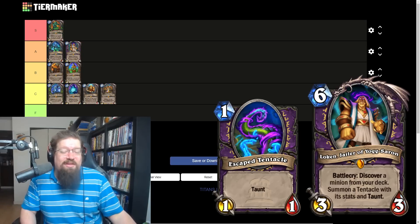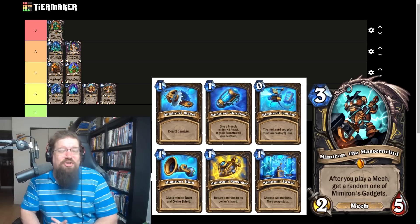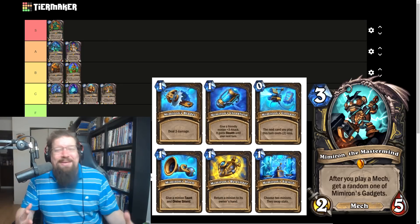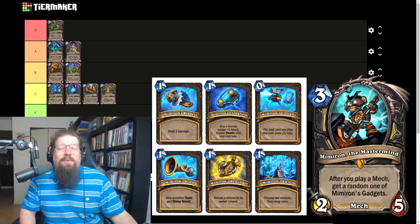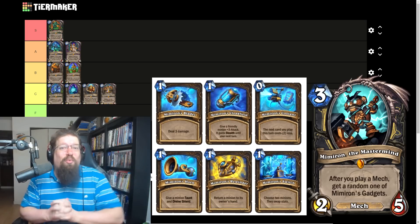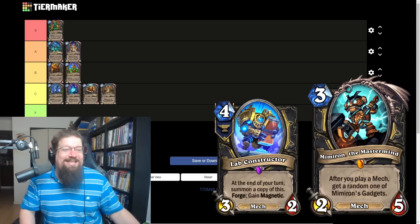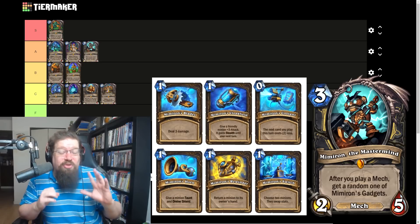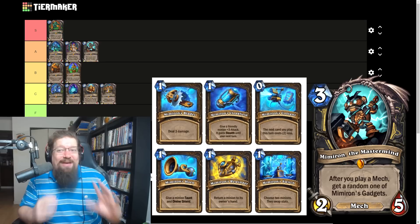Mimiron the Mastermind, the Rogue Mech — three mana two-five. After you play a Mech, get a random one of Mimiron's Gadgets — they range from mana cheat, to Stealth, to swapping stats, to a one-mana double-sided Shadowstep with no discount. This card snowballs a ridiculous amount. You don't even need to play that many mechs — just a couple Sparkbots and you go off. It works really well with their new four-drop too. The mech package in Rogue looks legitimately terrifying. I'm giving it an A.